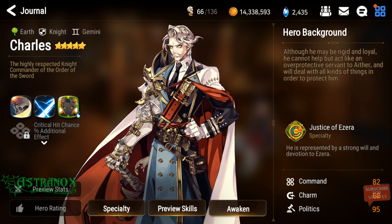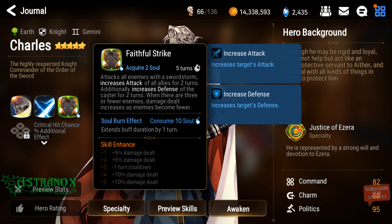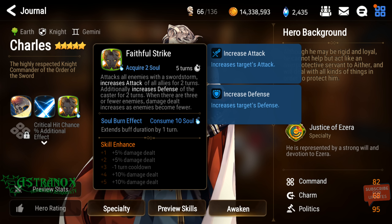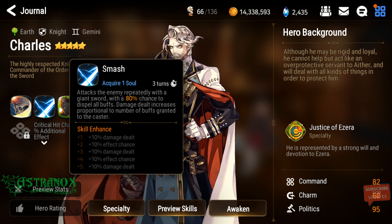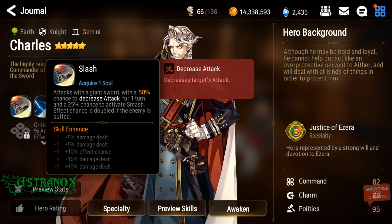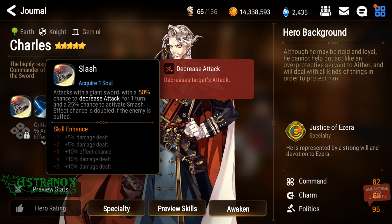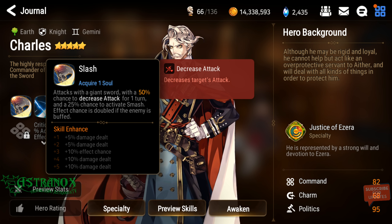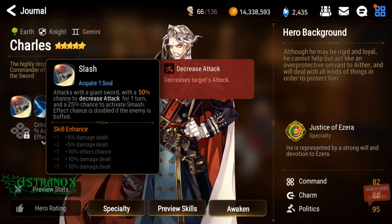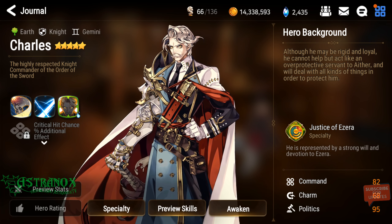His utilities include attack buff and defense buff for himself, which can be extended to a three-turn duration on a four-turn cooldown for only 10 souls. There's a 100% chance to remove all buffs on the target, and attack down debuff with a 100% chance if the target is buffed, or 60% chance if unbuffed. Normally it's 75% chance for one turn, but because of the buff-interaction mechanic they designed it this way. Dual attacks can also trigger skill two.